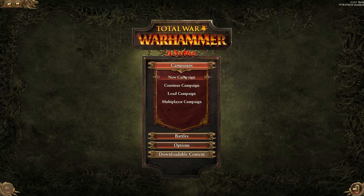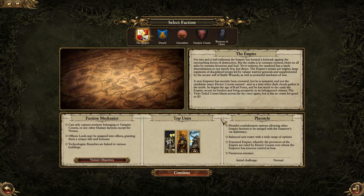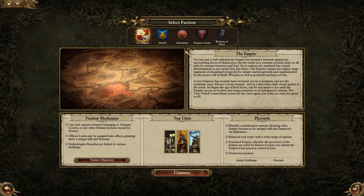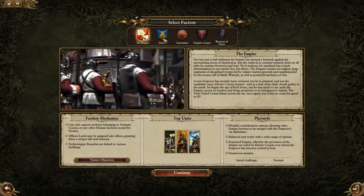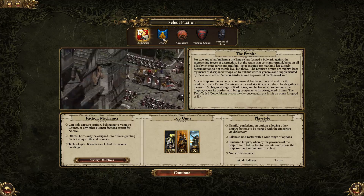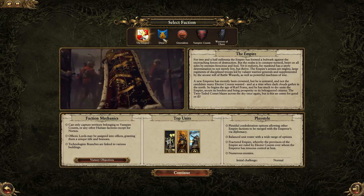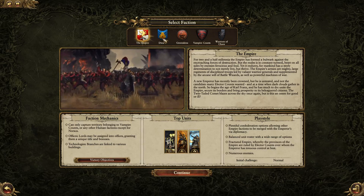Let's go ahead and start a new campaign. I already have a 90-turn Legendary campaign with the Greenskins, and a 55-turn Legendary campaign with the Dwarves, so I've practiced this a little bit. I think I've got a couple of interesting strategies to bring to the table, and hopefully you all enjoy the content.